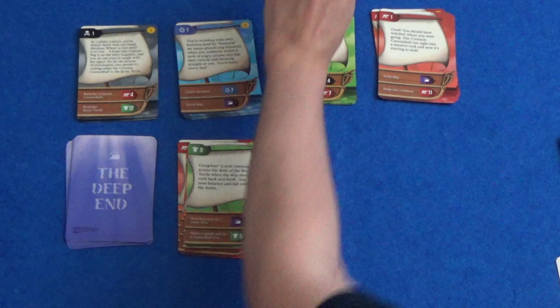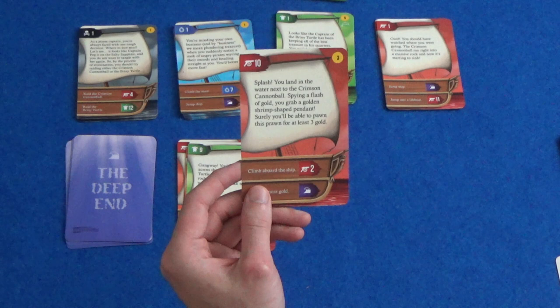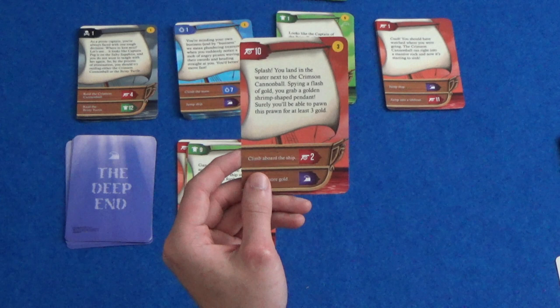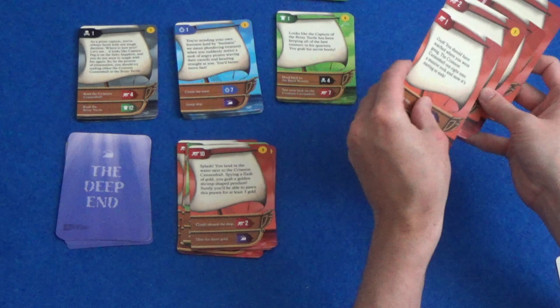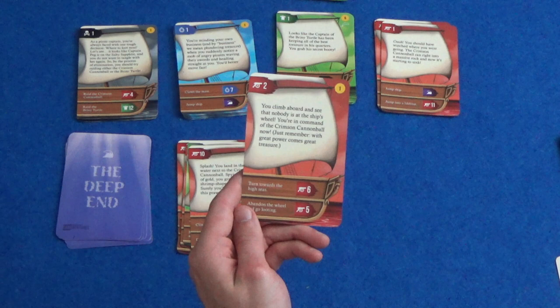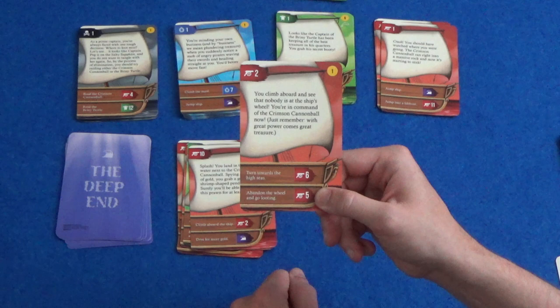Red 10 — it's still there luckily. You land in the water next to the Crimson Cannonball. Spying a flash of gold, you grab a golden shrimp-shaped pendant. Surely you'll be able to pawn this prawn for at least three gold. I can climb aboard the ship or dive for more gold. Let's just climb aboard. You climb aboard and see that nobody is at the ship's wheel — you're in command of the Crimson Cannonball now. Just remember, with great power comes great treasure. I can turn towards the high seas or abandon the wheel and go looting. Let's turn towards the high seas.